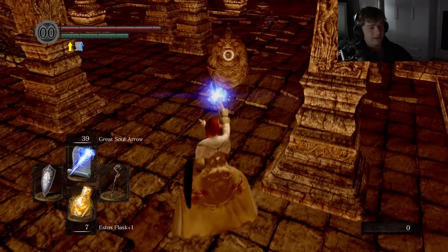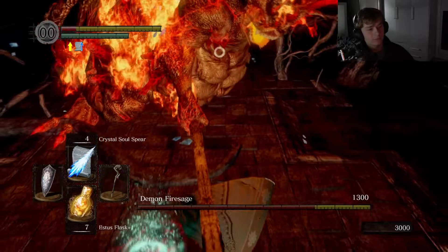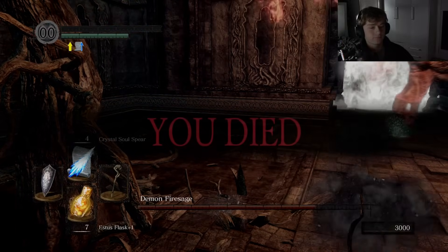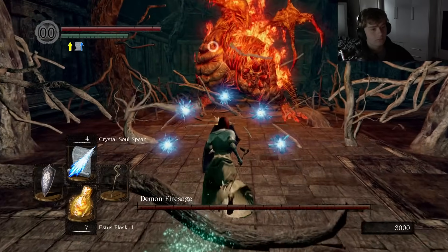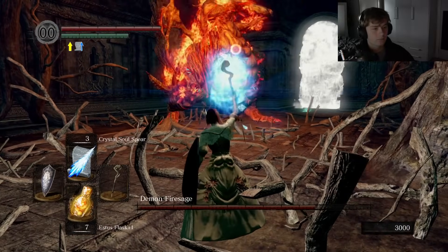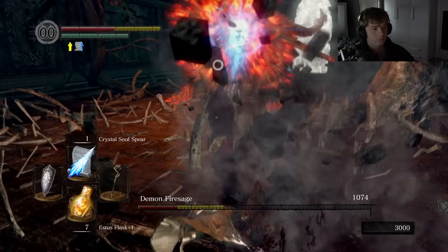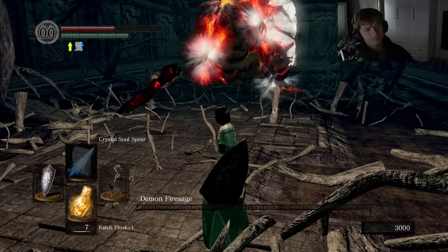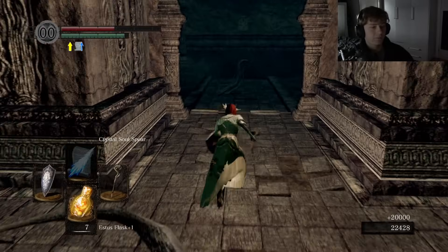I should have remembered, because I went back to the asylum and fought the same boss — it's just re-skinned and it does that exact same attack. There's a Demon Catalyst available but I think I'll stick with the one I've got. That's two down, which is good.